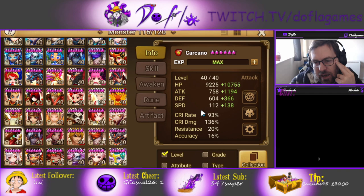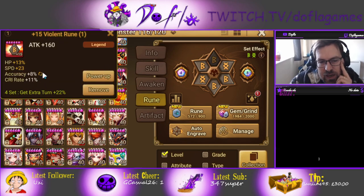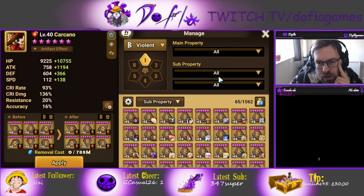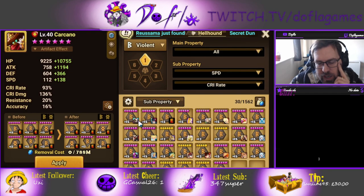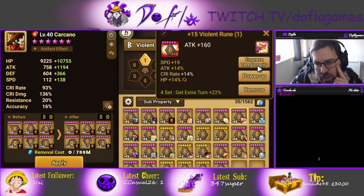Violent Blade works if you can get enough crit rate. Try to get as close as possible to 100% crit rate, but if he lacks crit rate it's going to be bad. Obviously I wouldn't want accuracy here — I think I could give him a better rune. Not the best rune for him, for sure, but I do need crit rate there. Maybe this would be best, or maybe this would be even better. I'd lose some stats but I'd like to keep some accuracy.